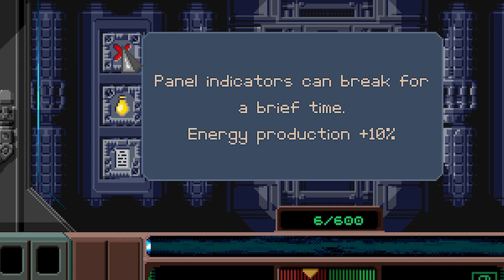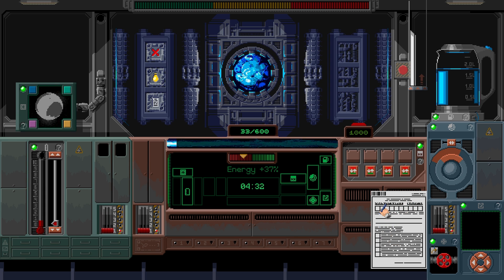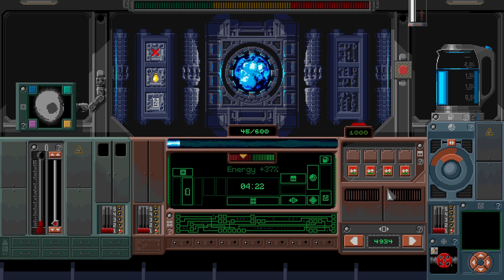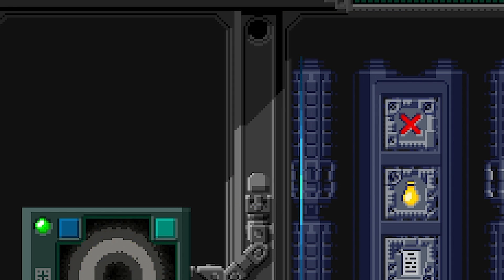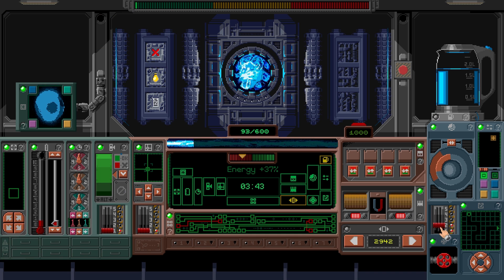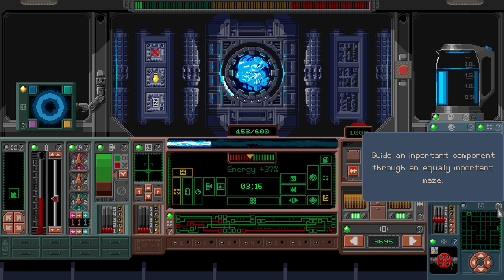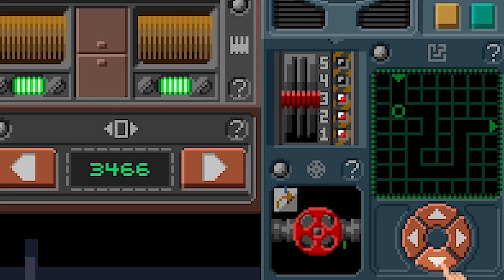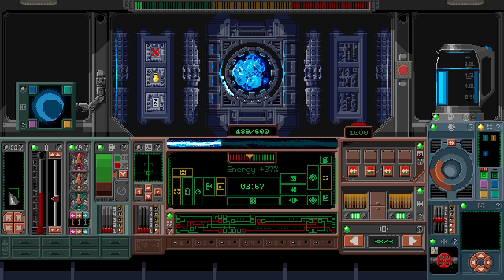Panel indicators can break for a brief time. Voltage problems make the lights flicker. We've got to do something with a tube. Oh there you go - the lights have gone! Oh balls, this is going to be a pain in the ass. We've got to write this out as well - where do I put it? In there - oh God, that's going to be really annoying. Oh, the lights have gone out again. Click on the button of the right color to stabilize. Match the inner disc with the outer one - that goes over that way. We'll raise this one up because we've got to make more energy. Bloody lights - the lights are killing me, man.